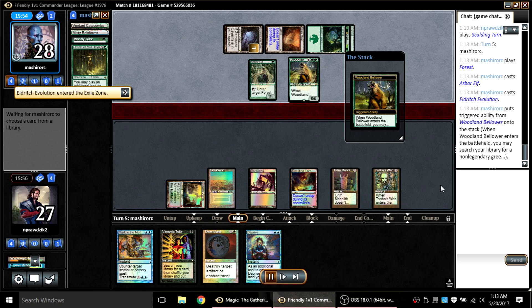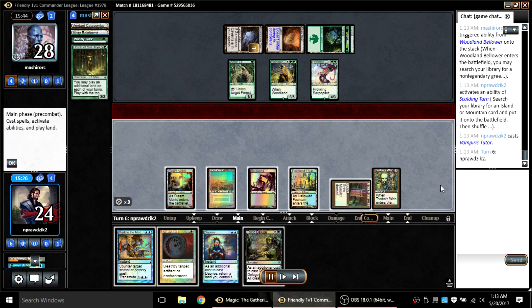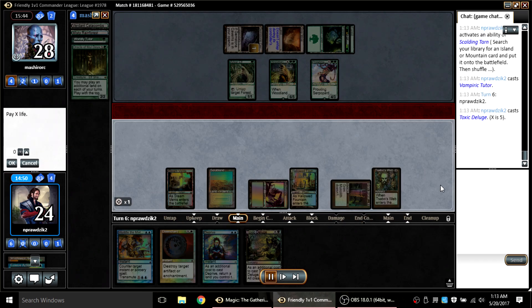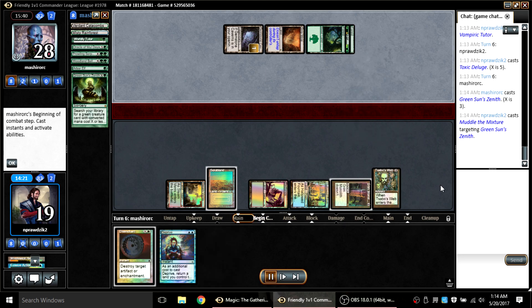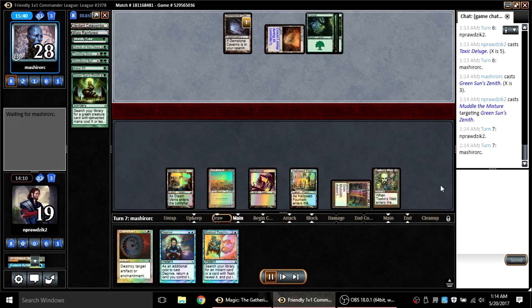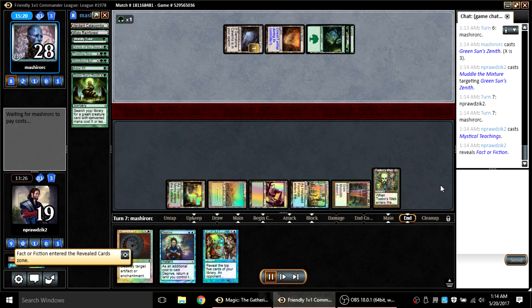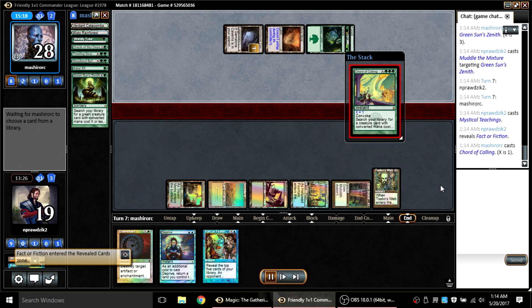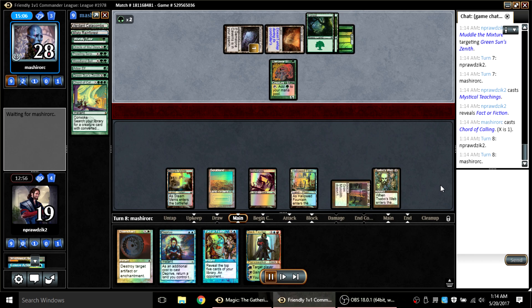My opponent then Eldritch Evolutions — I was trying to figure out what he'd get. I thought he might go get Sundering Titan, but he goes and gets Prowling Serpopard. That's fantastic for me — now I know what I'm going to Vampiric Tutor for. My turn: Toxic Deluge for five and I'm done. My opponent takes his turn and goes for a Green Sun's Zenith. I can Muddle that — I would have liked to keep Muddle, but I'd rather have a Deprive. I draw and at the end of my opponent's turn I fetch a Fact or Fiction. In response he Calls of the Court for one trying to get his mana development going. I've got Fact or Fiction and a Deprive — I'm good.